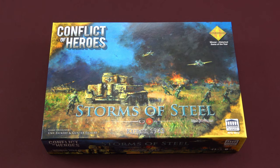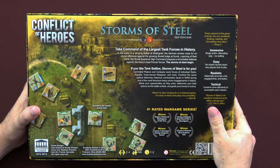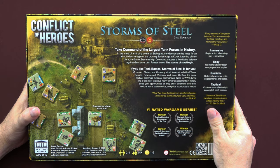So let's take a look at the back of the box and see what this game is all about. Take command of the largest tank forces in history. In the wake of a stinging defeat at Stalingrad, the German armies mass for an all-out offensive against the growing Soviet Bulge at Kursk. Learning of their plans, the Soviet Supreme High Command prepares a formidable defense against Germany's best panzer forces. The Storms of Steel begin.